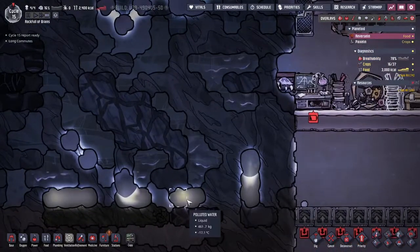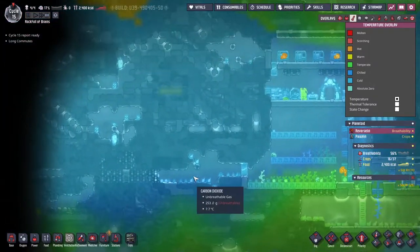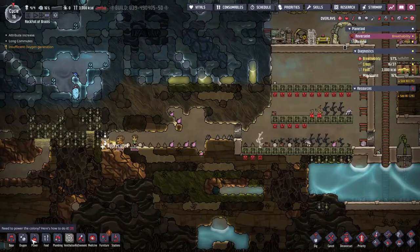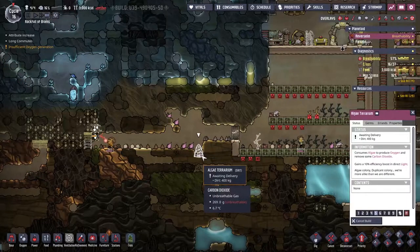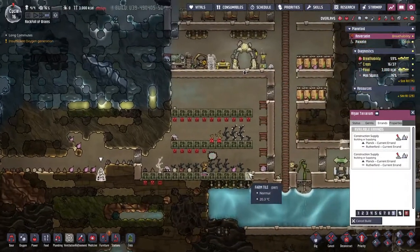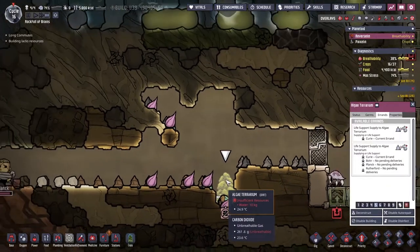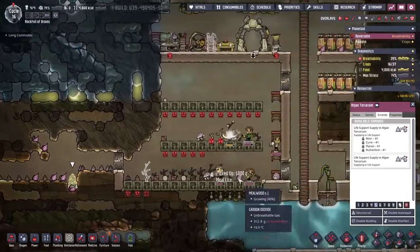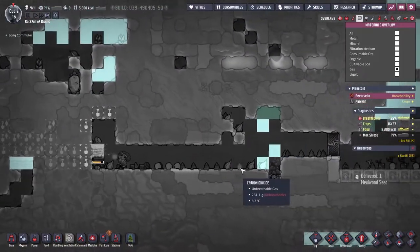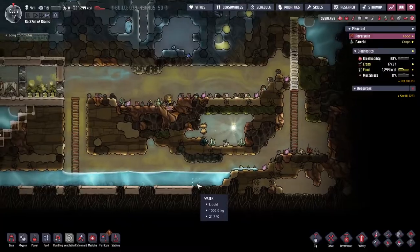A lot of the polluted water has started to melt around here - this is good because it's warming the area up, but we're not ready for the polluted water so we'll just leave it for now. Because duplicants keep having to run away due to carbon dioxide, I'm going to drop an algae terrarium here at the highest priority. The algae terrariums eat carbon dioxide and spew out oxygen, so on the way past the CO2 will get eaten by these, giving us more breathable oxygen.